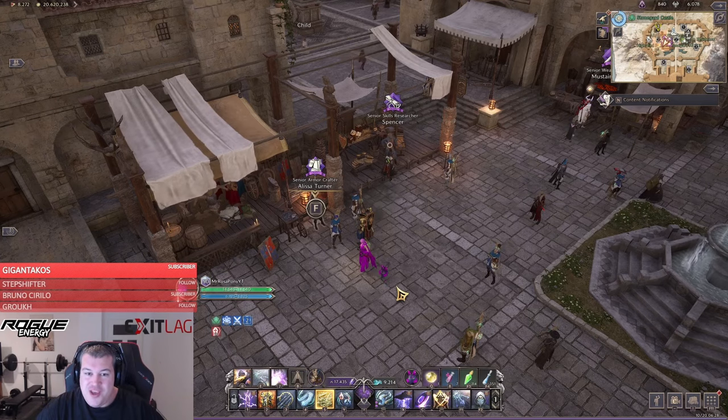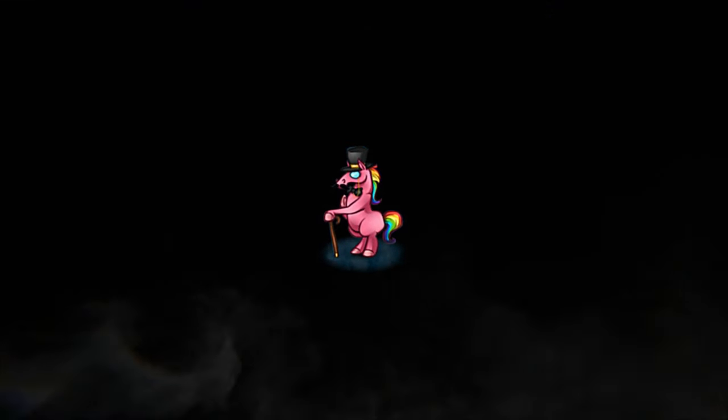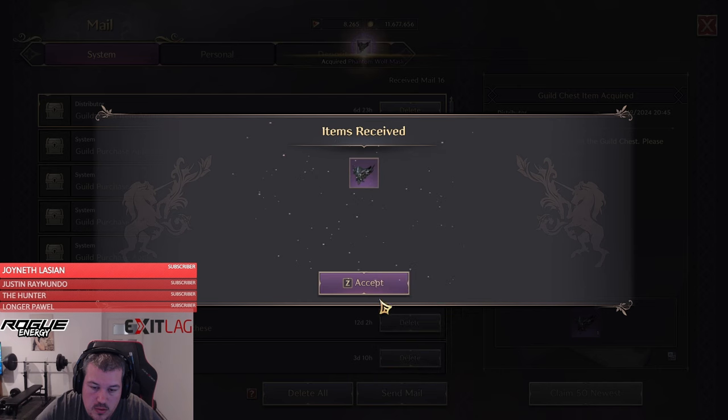Welcome to the first video of the upgrade madness series. Yesterday, in a really intense bit war, I was able to finally secure a phantom mask in the guild. This is great, and now we want to upgrade it all the way to max.